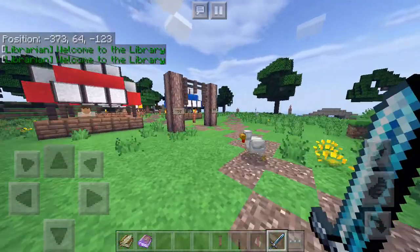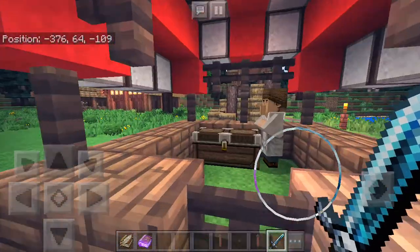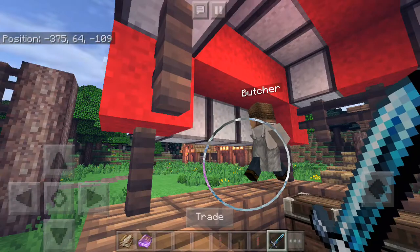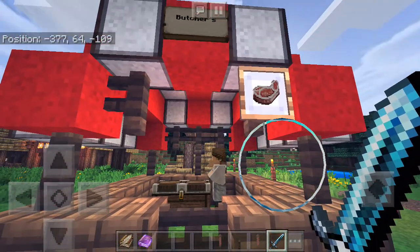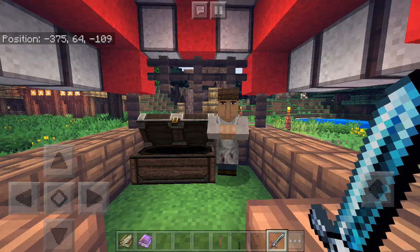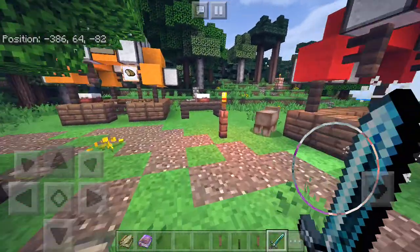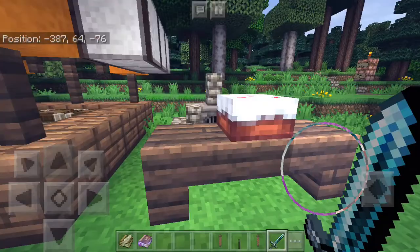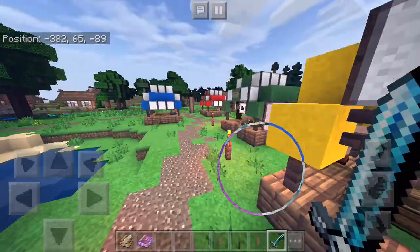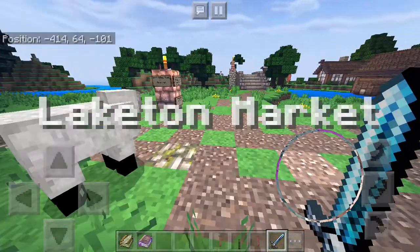We now come to Laketon Market, where you can find most of your supplies for the quest. One cool thing — it took me a long time to cycle through the villagers — is that the villager inside each market stall is relevant to the purpose of that stall. In the butcher's we have a butcher, and in his chest there's raw meat you can cook in any of the furnaces around the map, because they're all stocked full with coal.